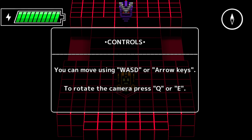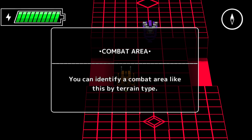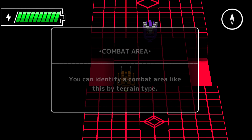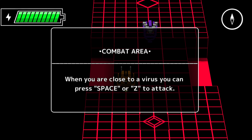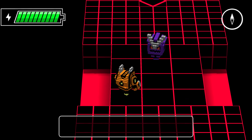Going right in! Controls: you can move using WASD or arrow keys; to rotate the camera press Q or E. I love it — voxel graphics for the win. We are unable to dash. I probably won't be rotating the camera much.